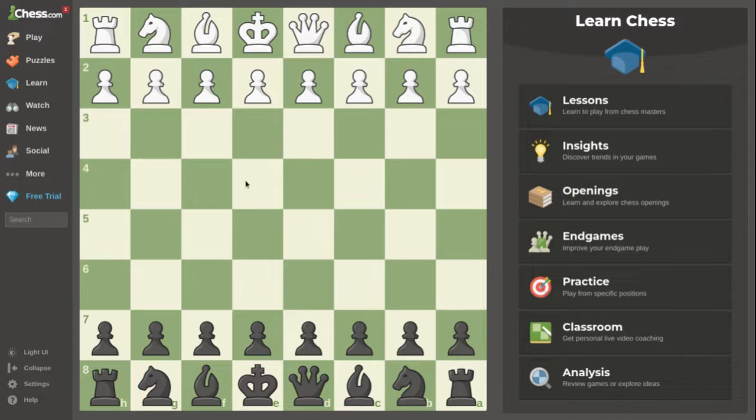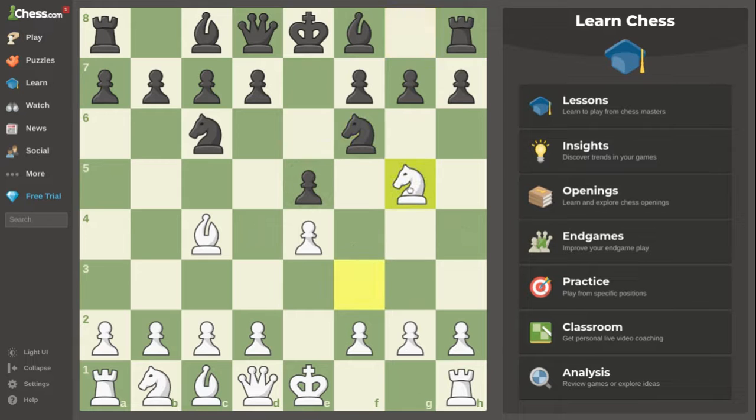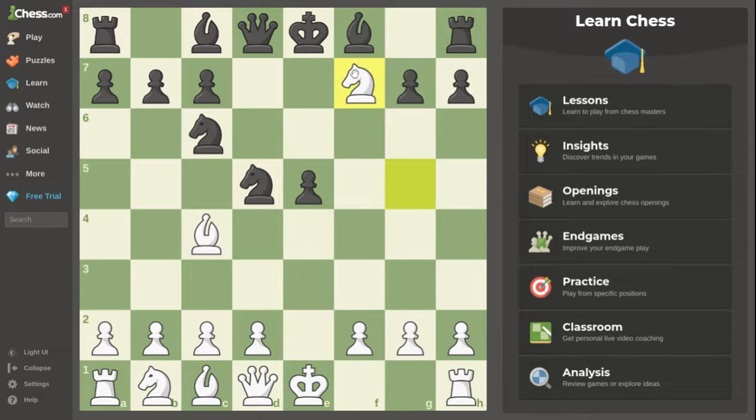Now let's go for the Italian Game. It begins with e4, e5, knight to f3, knight to c6, bishop to c4. This looks like the start of the Fried Liver Attack. If they play knight to f6, you go knight to g5 — that's the Fried Liver Attack. Some people play knight to e5 to avoid getting Fried Livered. That's why some play a5 to stop the attack. But if they don't, good for you — now take, and if they play that move right now...